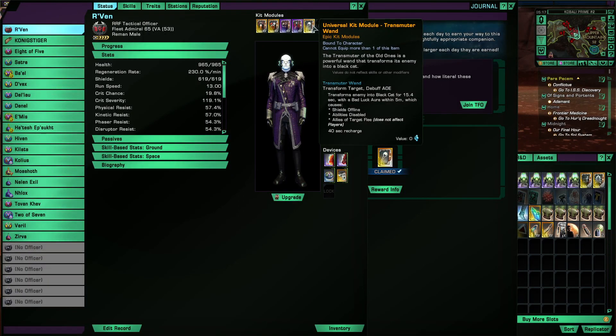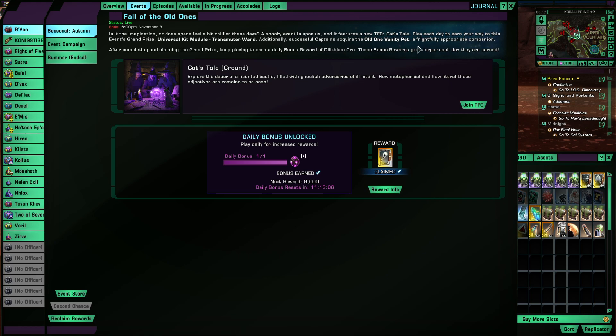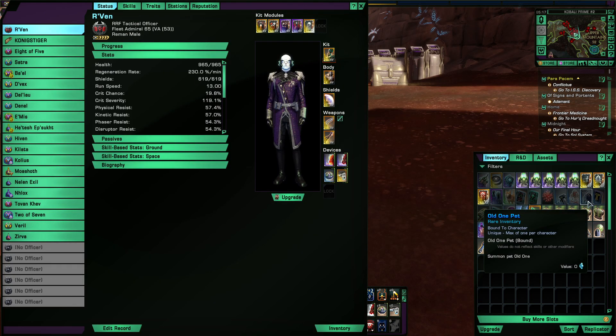Hi all, we're going to have an analysis of the Transmuter Wand, which is a universal kit monitor you can get from the Fall of the Old Ones event. And at the end of that, we're gonna have a quick look at the Old Wand pet, which comes along with this event.